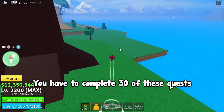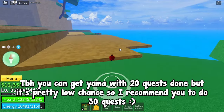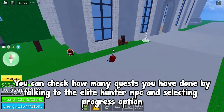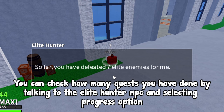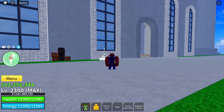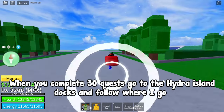Anyways, you have to complete 30 of these quests. To be honest, you can get Yama with 20 quests done, but it's pretty low chance, so I recommend you do 30 quests. You can check how many quests you have done by talking to the Elite Hunter NPC and selecting the progress option. I have done only 7 quests, so I need to do 23 more. When you complete 30 quests, go to the Hydra Island docks and follow where I go.